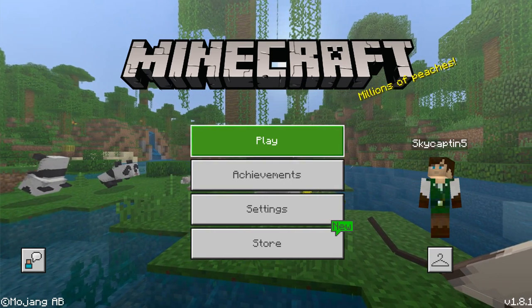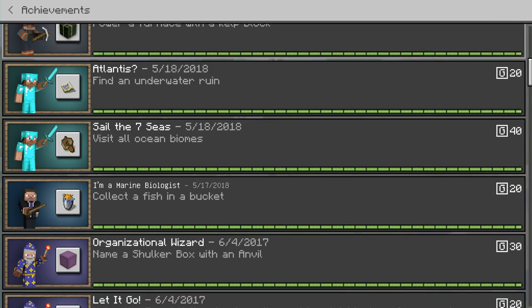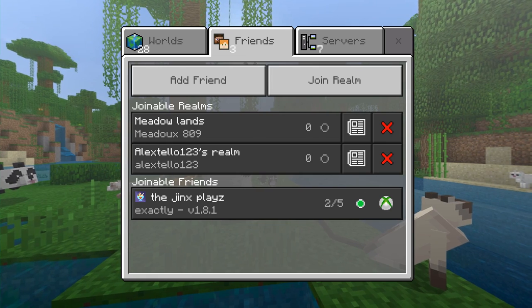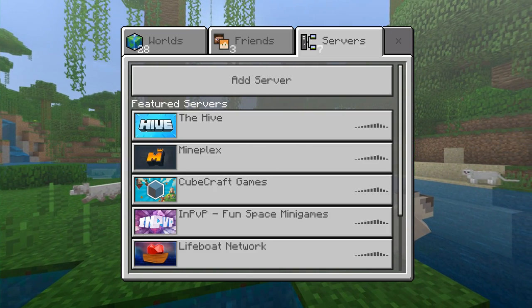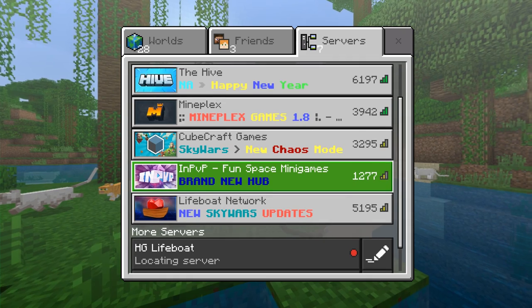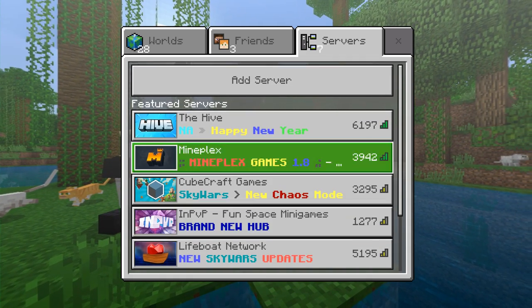The heart of this experience is Xbox-enabled features. We get really cool things — there's achievements to unlock for your Xbox account. There's also Realms, which is kind of run through that system. We have built-in servers, so you can easily access PvP games or other activities with others. There's other servers you can add too, and if you'd like custom ones, the option is still there.